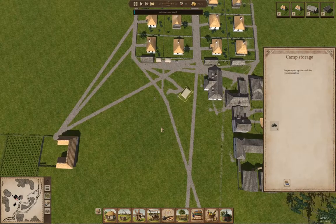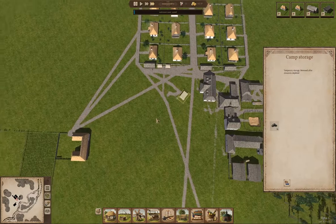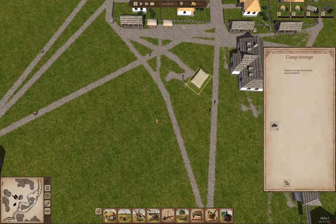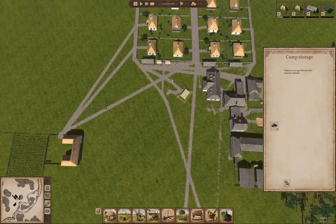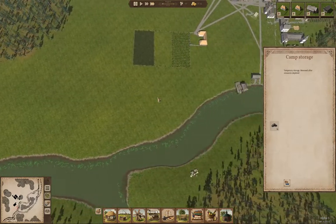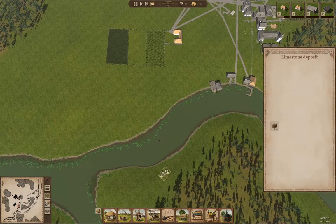In the Alpha 3 release we got limestone and stone quarrying — or at least collection. I'm kind of hoping in a future release the developer adds the ability to build a quarry which can excavate for limestone and stone, leaving a hole in the map but getting quite a lot more than just the surface deposits.